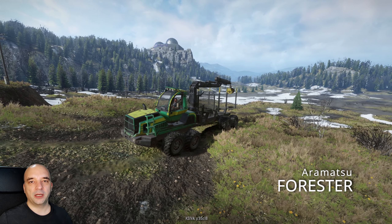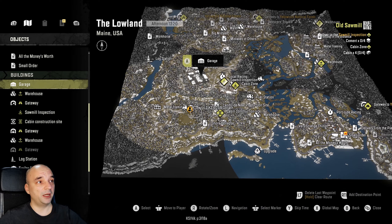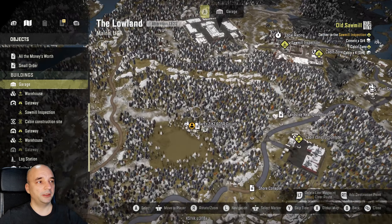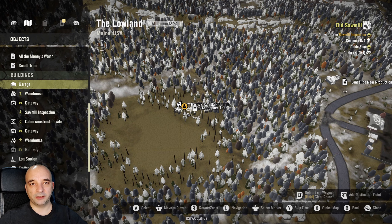The track I'm talking about is Aramatsu Forester. Now before we start, just want to mention that make sure your map is aligned the same way as mine so you won't get confused. The track is located on the first map, the lowland, so the garage is pretty much in the center of the map. If you travel south towards the point that says abandoned titan, that's the mission you have to do in order to get the truck.